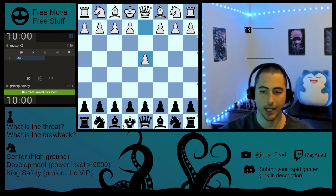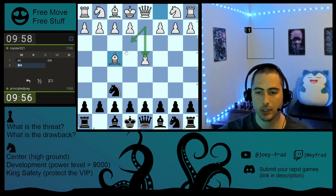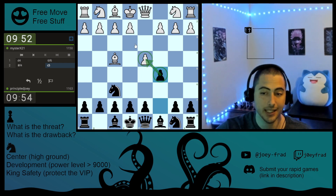Hello everybody, we have a game with the black pieces against Mr. X, rated 1150. He opens up London style, and as we like to do, we attack his London setup with c5 on move 2, attacking the stronghold that he's trying to create in the center.